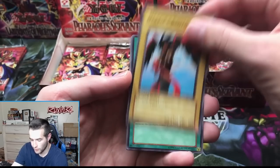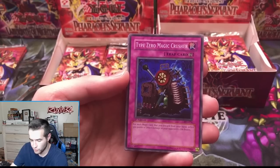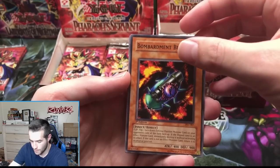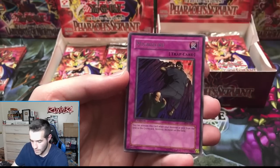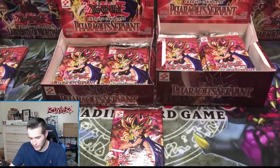Harpy's Brother, Reign of Mercy, Type Zero Magic Crusher, Bombardment — I think that's a short print — and Mitchesuri again. We've seen this guy a few times.